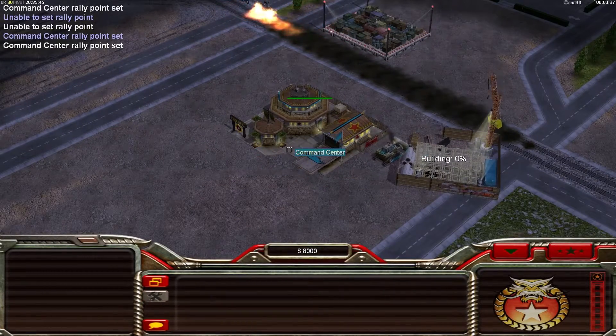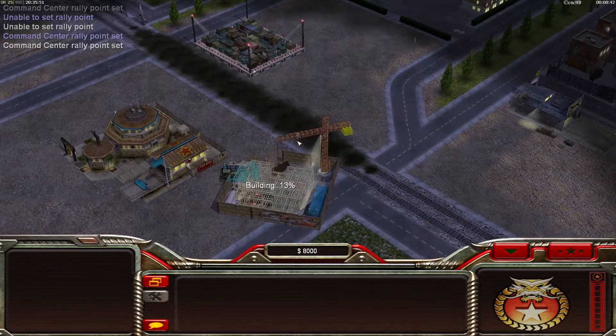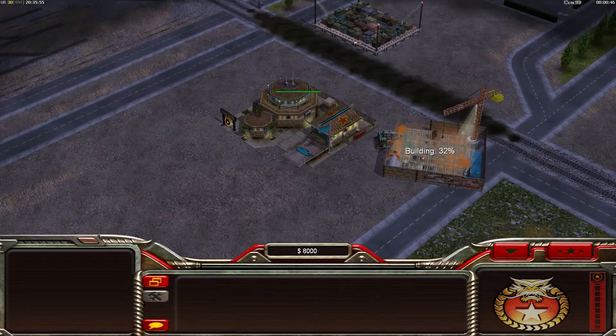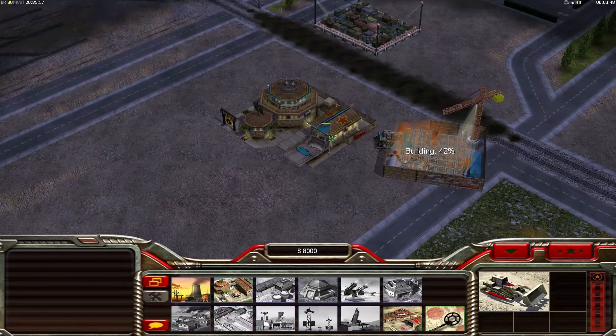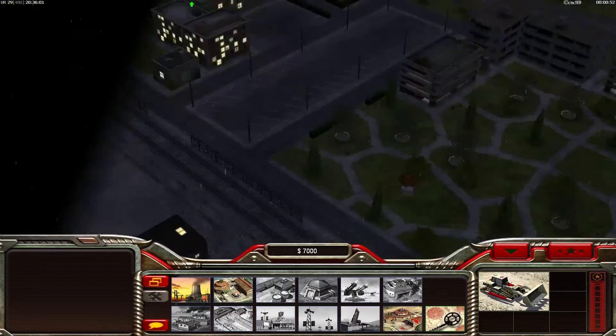How do you defeat an enemy who is bunkered in as hell? I have no idea. I am now going to try a few tactics here and then I am going to see if it works or if it doesn't work.